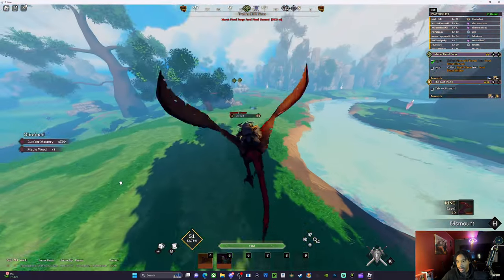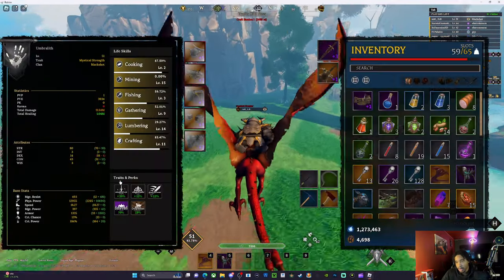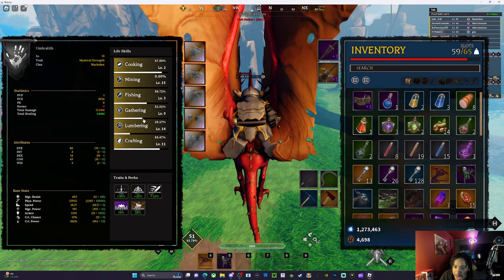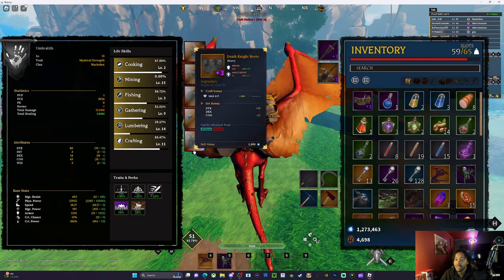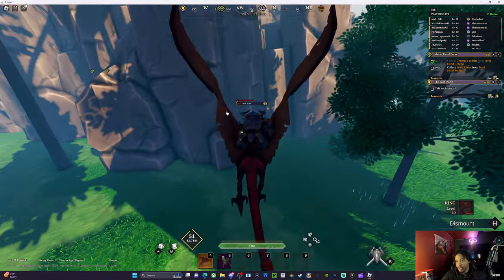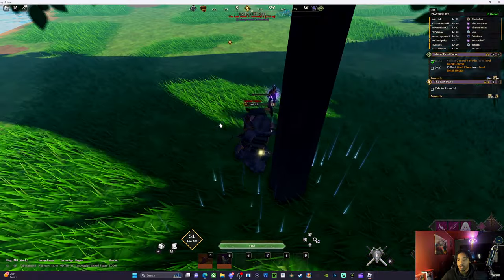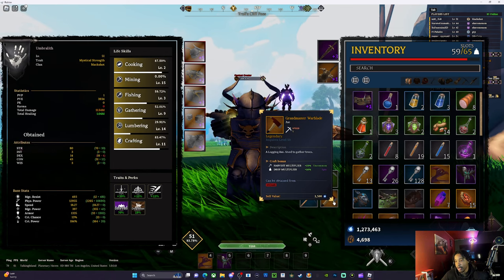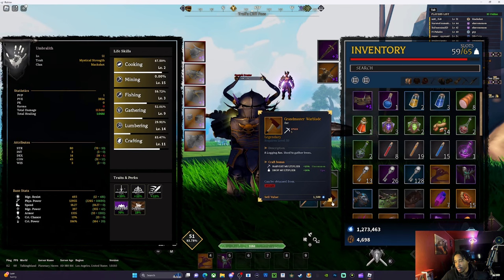Even if you want to get your gathering up to level 10 so you can collect those mushrooms in the catacombs — you have a high chance of getting your gathering up. So I got my gathering up high too as I was mining and lumbering. Crafting is at level 11 from just crafting my legendary gear. And when you craft your gear you get perks — I got an epic perk on my axe. Look at this: I get drop multiplier.